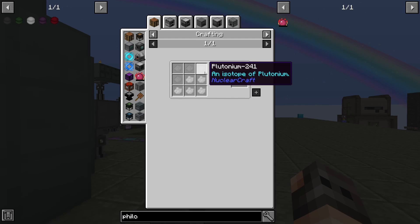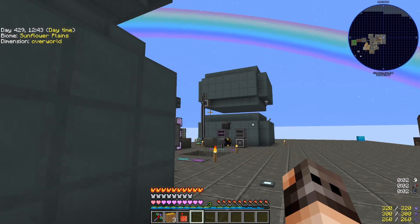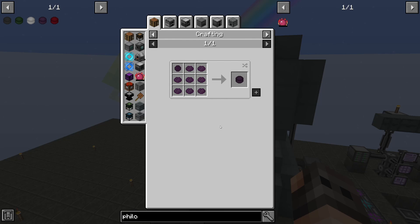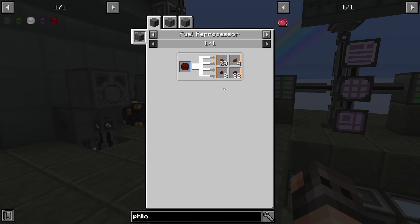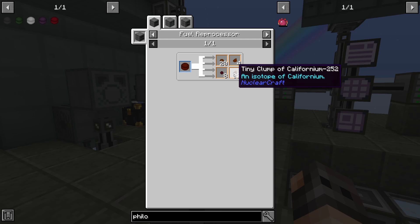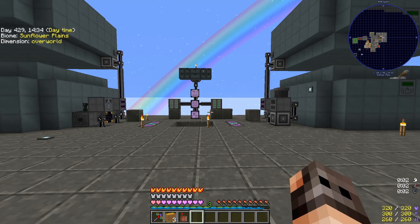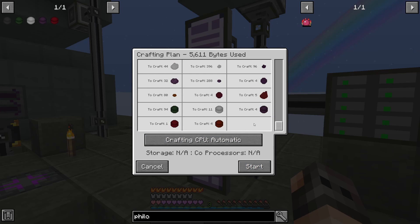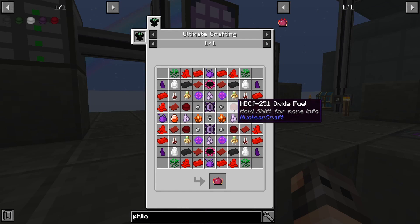The third fuel is HEP-241, which comes from plutonium-241 and 242, and we get those from the LEU fuel — processed in a third reactor. Once we have depleted HEP-241 we put it into the fuel reprocessor to get curium-246 and curium-247, which we use to make LECM-247. Once we get depleted LECM-247 fuel from another fuel reprocessor, we get californium-252 and californium-251 — and that's what we need to make HECF-251. This whole chain is set up in our ME system on auto-crafting.